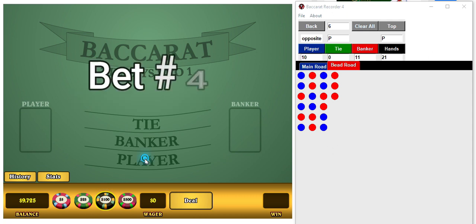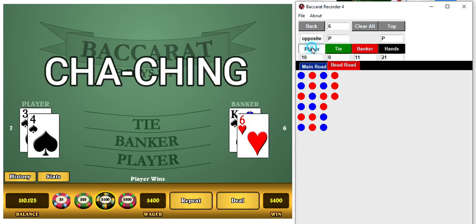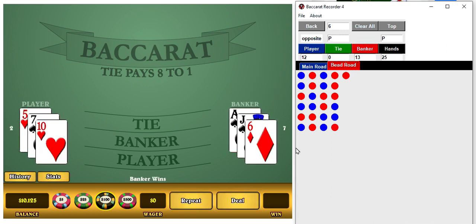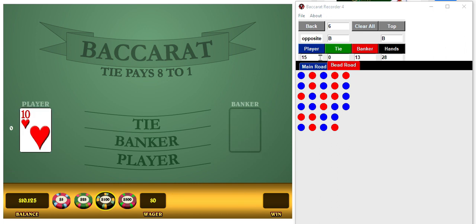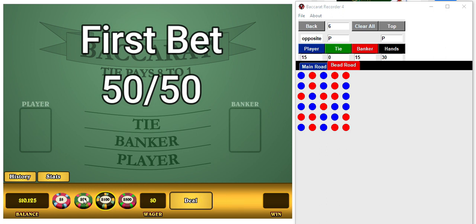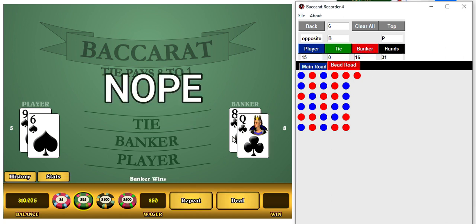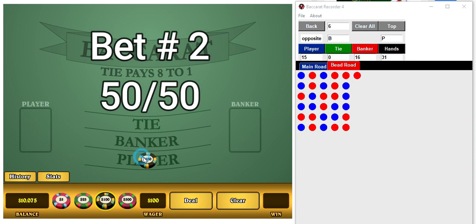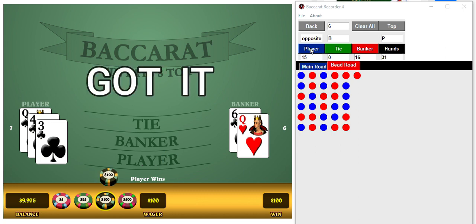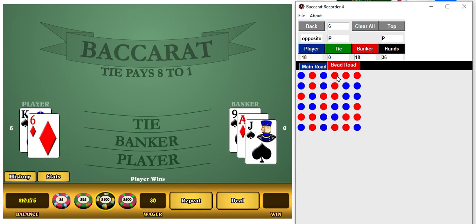Hey baby, we're gonna find our bad spot here. Let's give her a try. Oh, there we go, we got our player. Okay, finish this row. Trying to do everything wrong here — player, player, player. First bet, it's always 50/50, so it doesn't matter whether we're betting banker or player. Nope, that's another banker. There we go, we got it on the second bet.